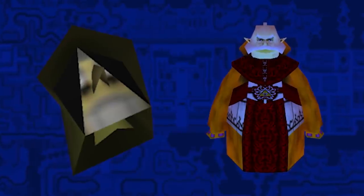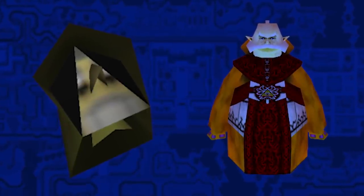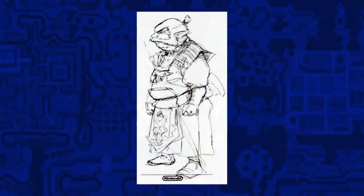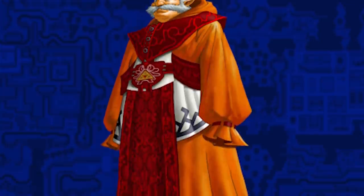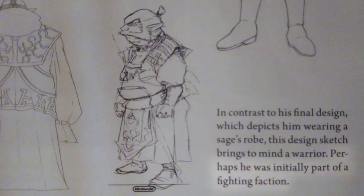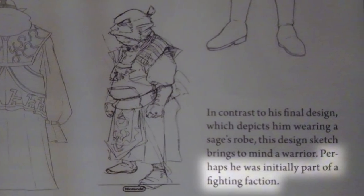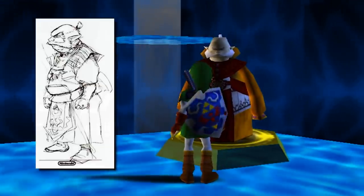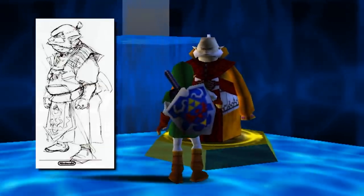Or maybe he was just a super low poly beta Rauru, but that is all speculation. Speaking of Rauru, we do have one piece of beta artwork of him — but instead of having him in robes, he's in what appears to be a sort of traditional Japanese warrior outfit, down to his hair. As Hyrule Historia says, perhaps he was part of a fighting faction. So maybe back then he was just a regular person at first, much like the other sages, and became a sage later in the game.